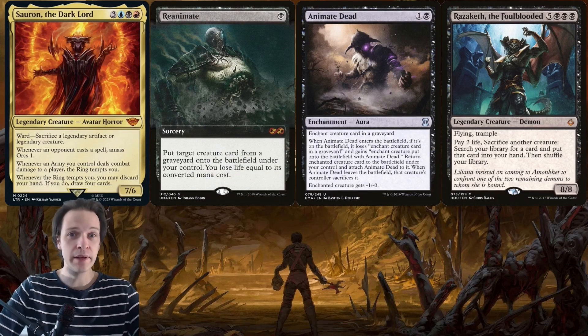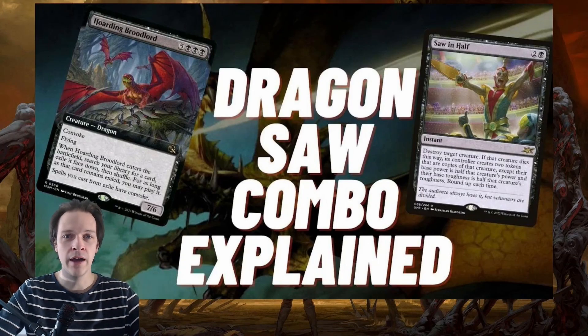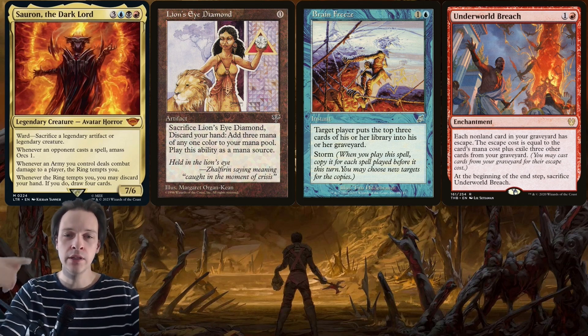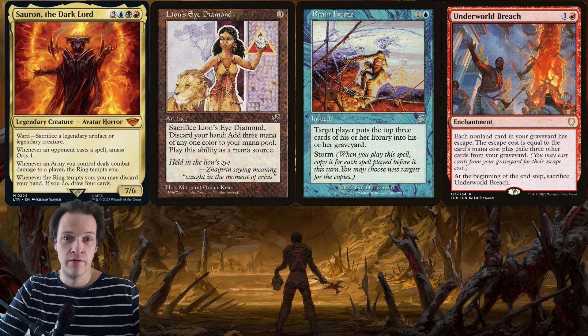The natural follow-up is Reanimation. If you're discarding your hand efficiently, you can discard Razaketh or Vilis and reanimate them with Reanimate, Animate Dead, or similar effects. There's also a combo with Hoarding Broodlord and Saw in Half — link in the description. That Lion's Eye Diamond used to deploy Sauron ends up in the graveyard, which is perfect for eventually drawing into Underworld Breach.